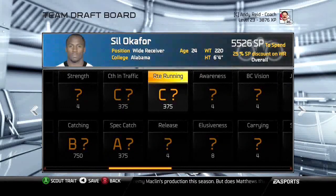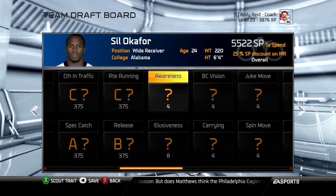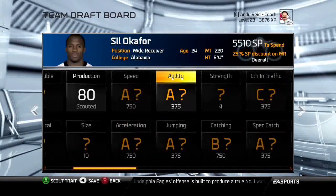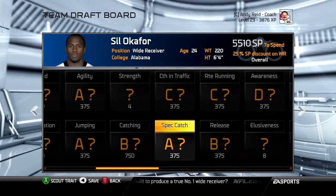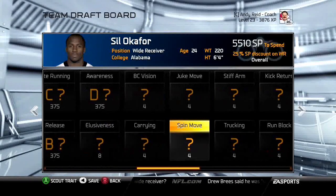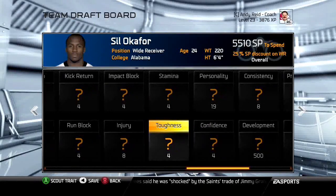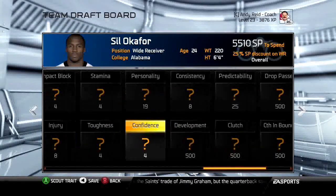These first-round guys look pretty good. Awareness will give a good idea of overall because low awareness can be raised quickly, boosting their overall. The core stats for wide receivers are speed, catching, route running, and release. The stats on the right side are basically useless — I've never needed to scout any of those.